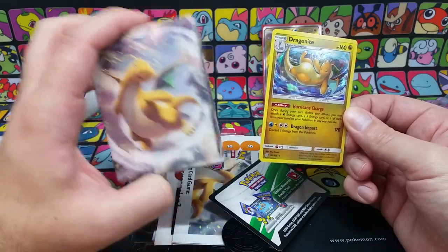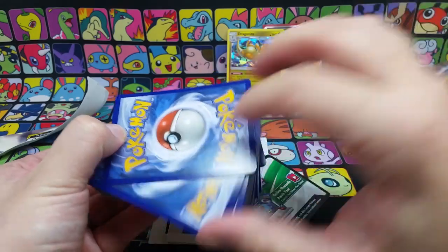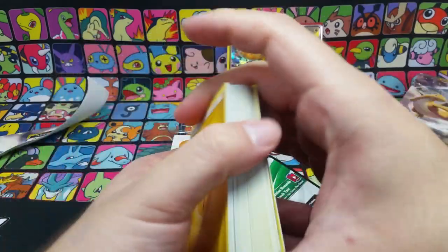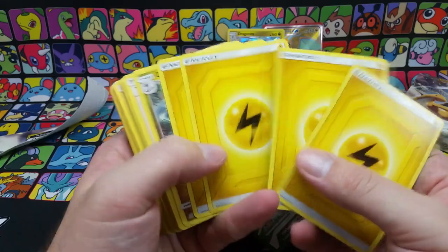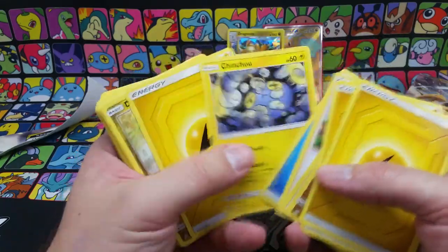There's fifty-nine cards in here. There's a little holo there. A theme deck — like I said, it's gonna be pretty simple. There's usually a few duds in here. You got some lightning energy, a Dragonite line, a couple useful trainer cards.